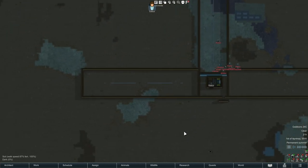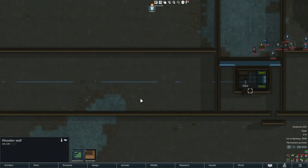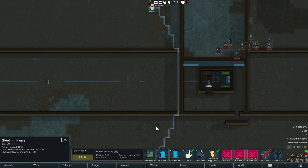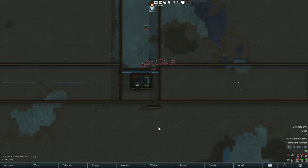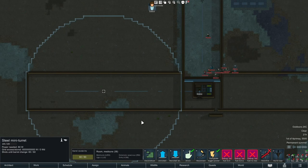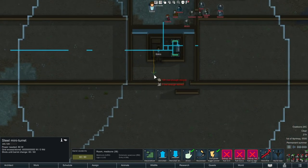Walls within line of sight of a turret — sappers will avoid it. However, do be careful if your bedroom is within line of sight of a turret, because that can really complicate things. They'll see there's no cool path and just go right in through a turret. But otherwise, if you have a lot of trouble with sappers coming through, set up some turrets — they don't need to be powered or anything — just make sure the walls are within line of sight and all is good.